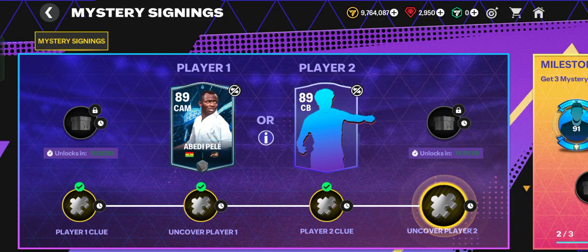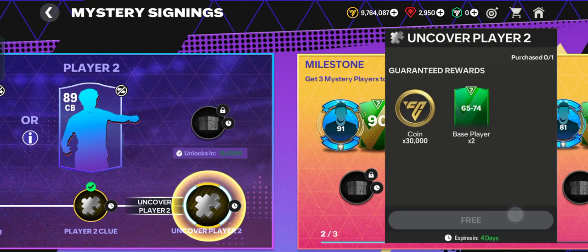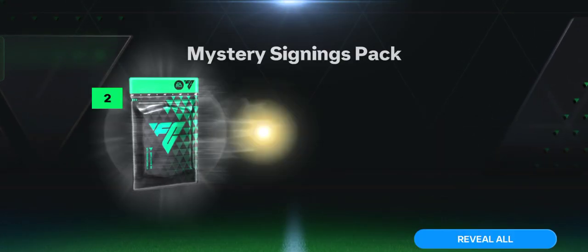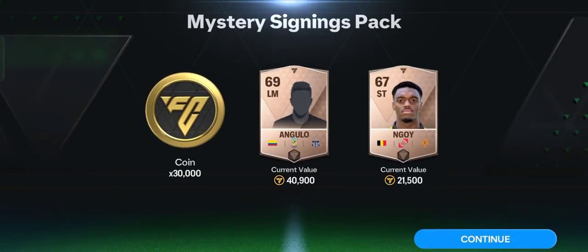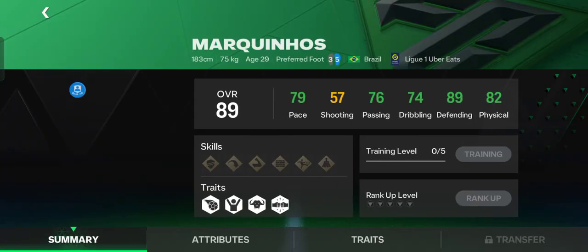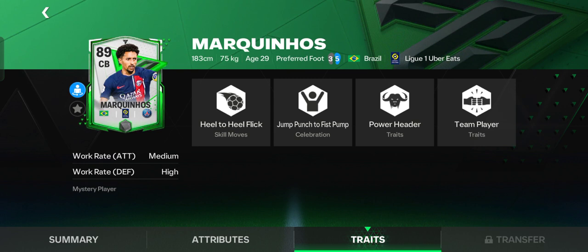Same OVR 89 with center attacking midfielder position. Let's uncover this player — tap, tap to open. You got 30,000 coins. Reveal all — got the best player: Mark Inos. Please choose him because he is part of the mystery player.